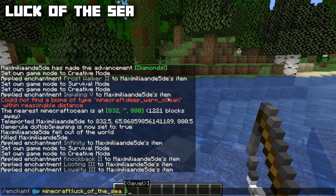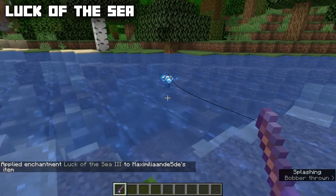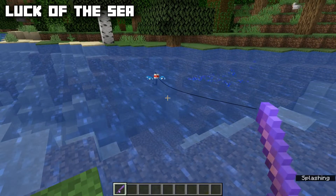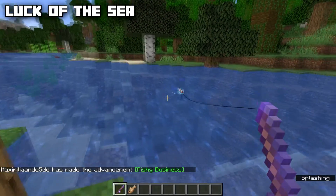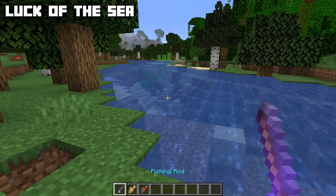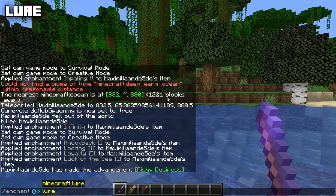Luck of the Sea is an enchantment for fishing rods, max level three. It will increase the rate of good loot such as enchanting books and name tags. The chance of getting good items is still not very high but better than with no Luck of the Sea. There also appears to be a bug where holding the fishing rod in your hand causes the fishing line to disappear.